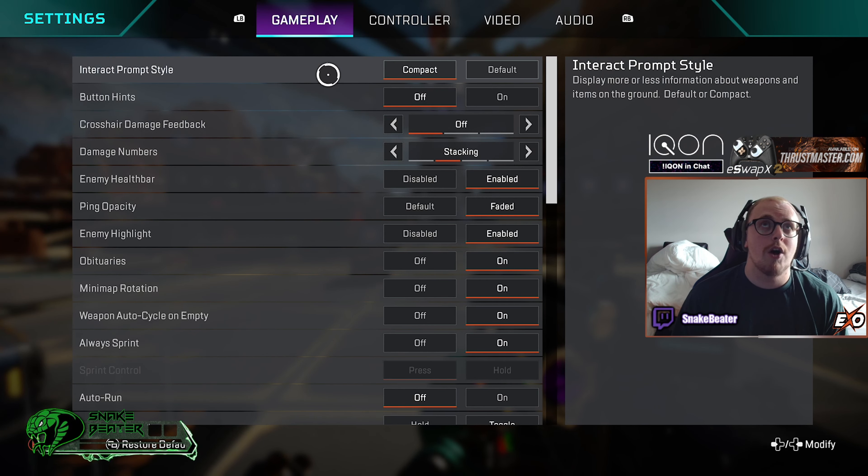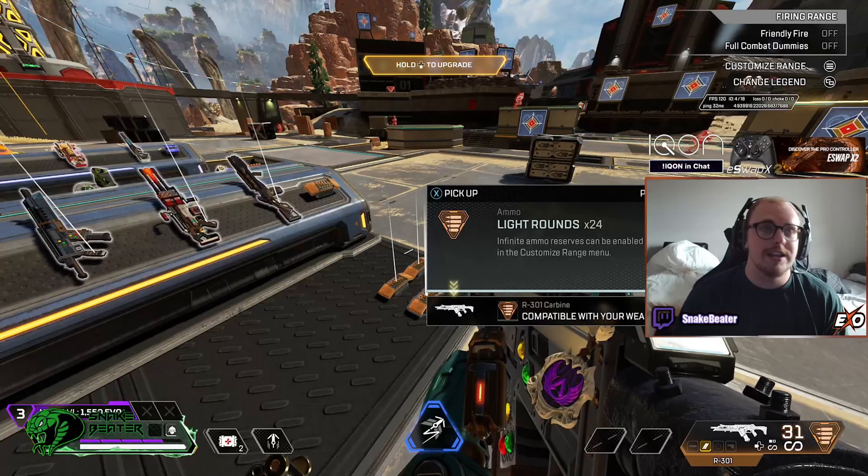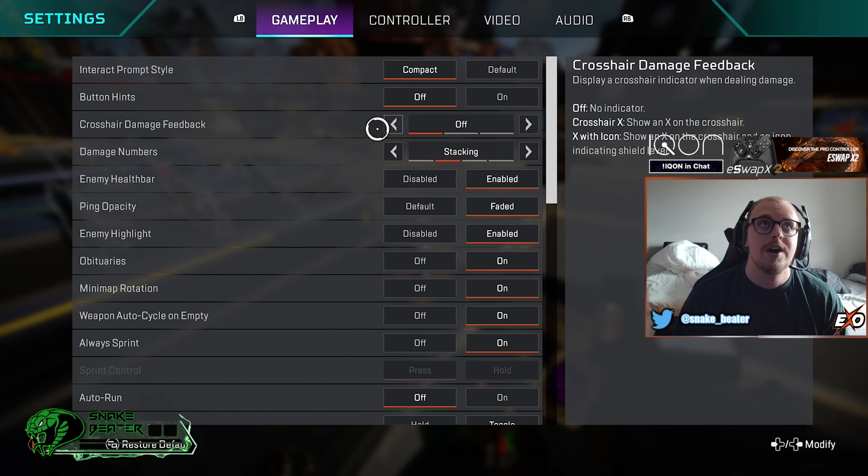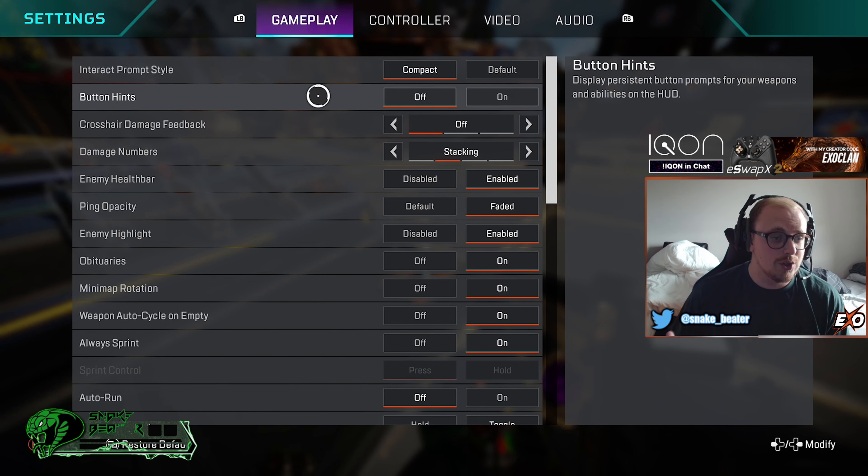First of all you want to have interact prompt set to compact. If you have it on default this is just way too much information — get it on compact, nice and tidy. Next up, button hint: if you're new to the game I would have it on, if you're not I would have it off.